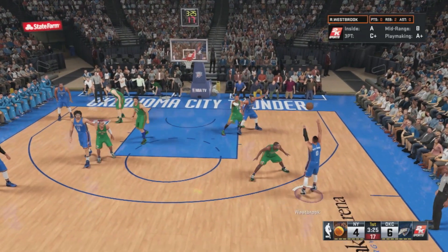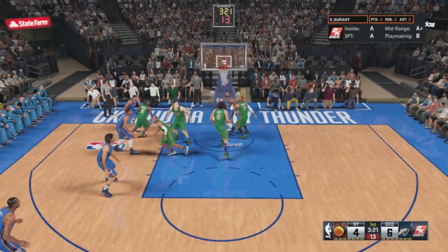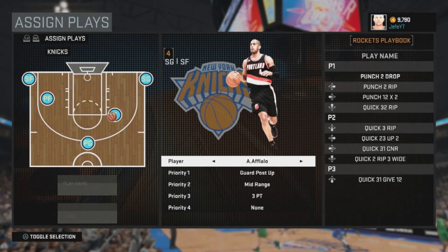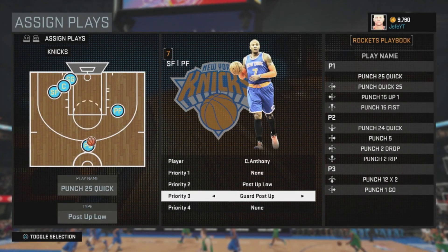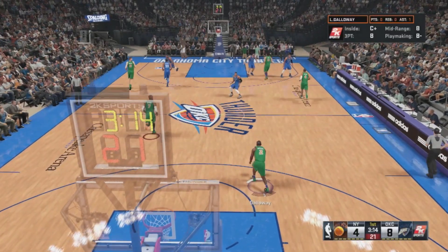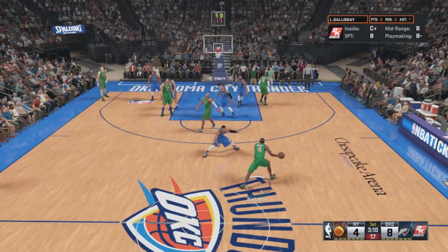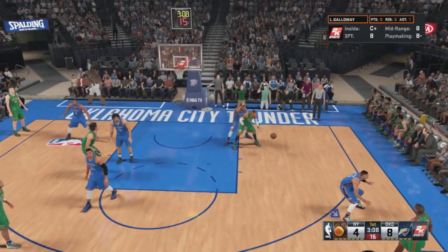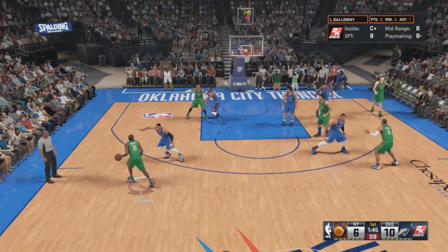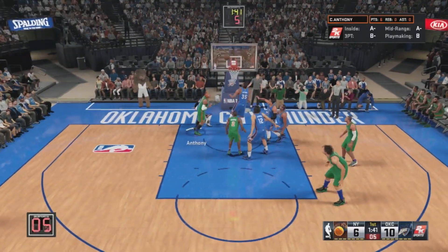Melo is one of the strongest players in the league and KD is just going right around him like it doesn't even matter. KD finishes well around the rim — he's Kevin Durant, got a long wingspan. Here I'm showing you the play, post up low out of the Rockets playbook called Punch Five, gets you into really good position to run these post moves. The post moves are kind of garbage to me except for a few like these — there's just too much bumping down in the post and you really have no control sometimes over your player. Melo scores on Durant.